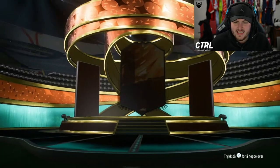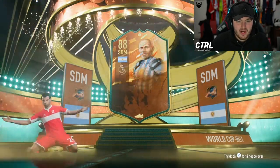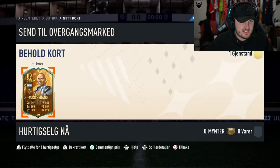He actually wants Mascherano - this is pack number 25. We've had about 10 of them already. He got exactly what he wanted, so that's a W. This is the only one he said he wanted anyway, so we take that. Let's go.